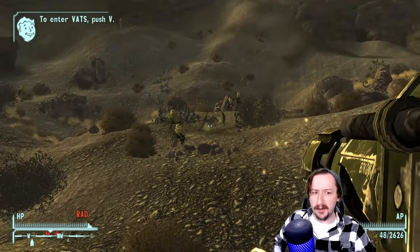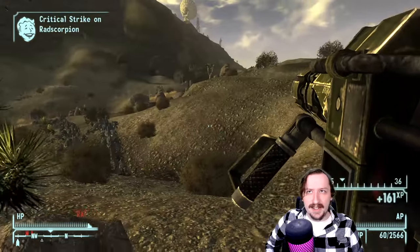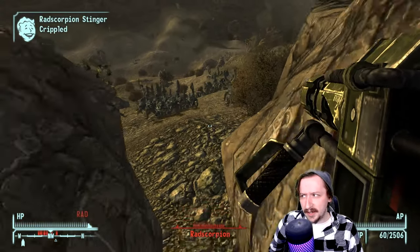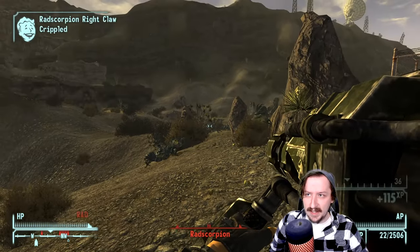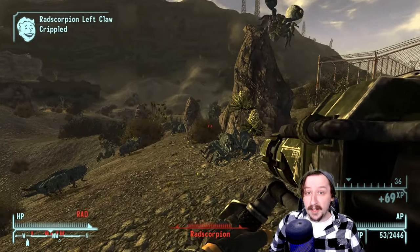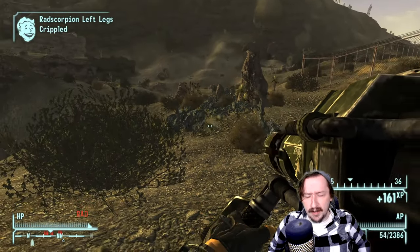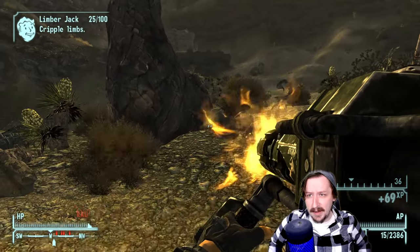Now we're going to look at the shoulder-mounted machine gun from the Divide. It's a kind of unique weapon from the Divide — there are multiple of them, but you can't find them anywhere else. It's one of those weapons that doesn't have anything you can fix it with outside of other shoulder-mounted machine guns, weapon repair kits, or a vendor in the Divide. Luckily you can go to the Divide fairly early and potentially find one — some of the named marked men carry them.